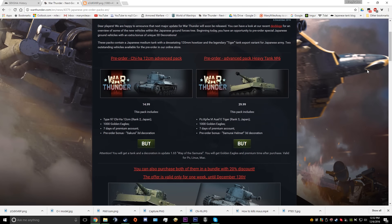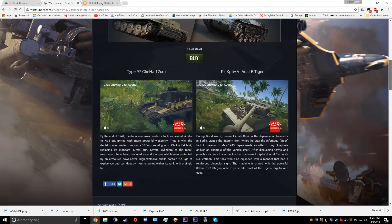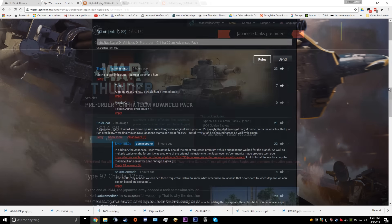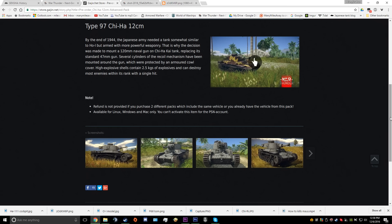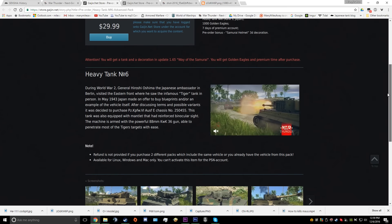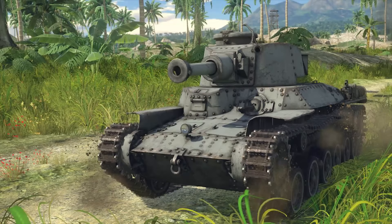Quickly going over the Japanese CBT: for those of you who are not familiar with how Gaijin likes to release new tech trees, especially in regards to ground forces since that's really the only new tech trees they've been releasing as of late, the CBT is going to work like this. There are two packages on the Gaijin.net store that they just released today, as of the 6th of December 2016, and they contain two vehicles.